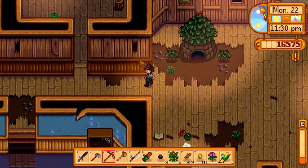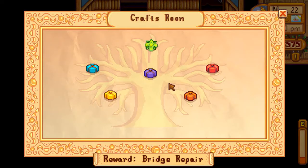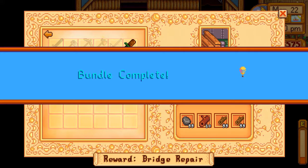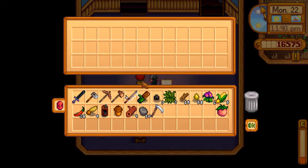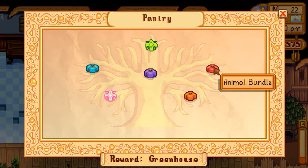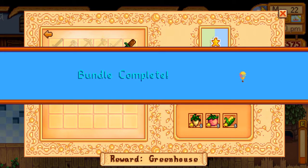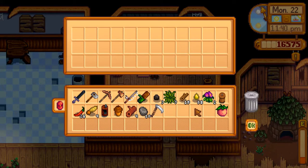I thought about something that can make the end of this episode a lot more interesting for you guys. So here we have the construction bundle and we are just going to finish this. I know this is not an optimal decision, but I have to think as an entertainer as well. Another kiln — and finally we can go to quality crops and give it here. What can we get out of this? This is a preserve jar — awesome!